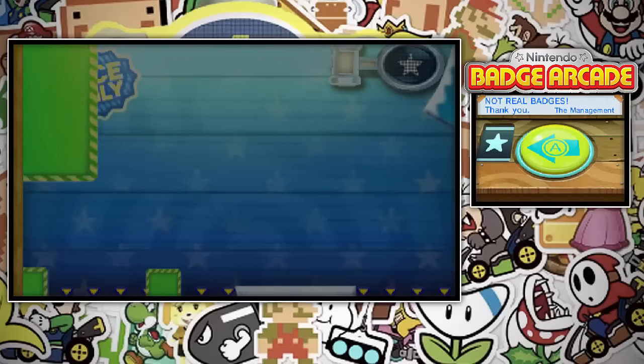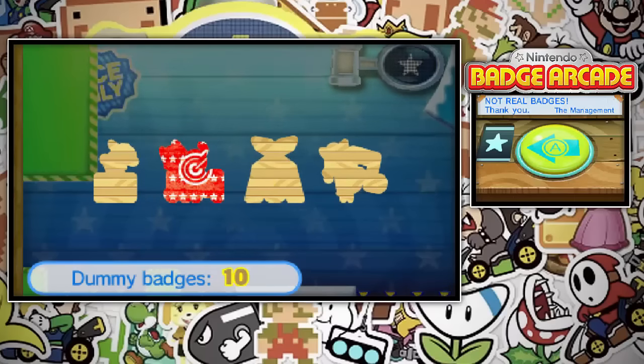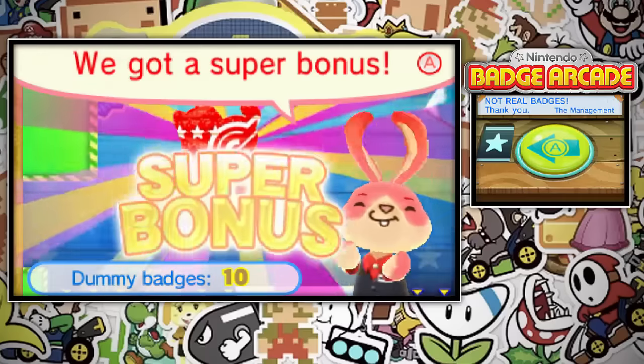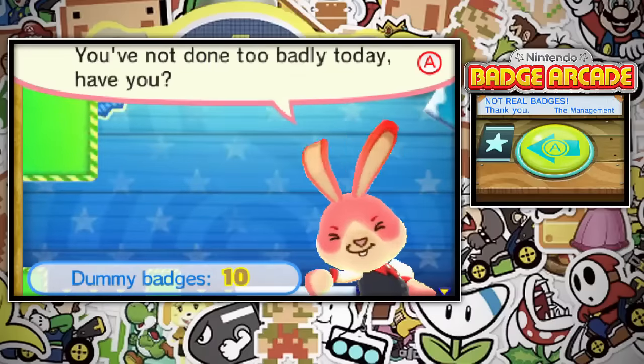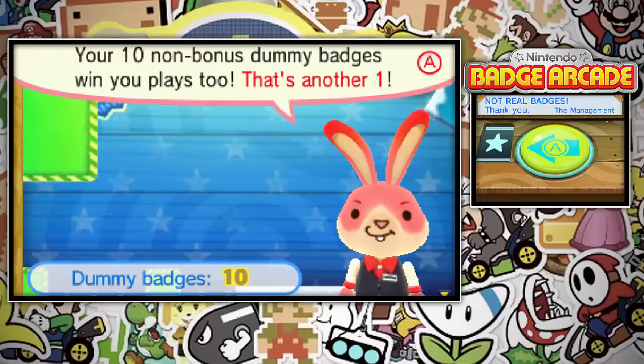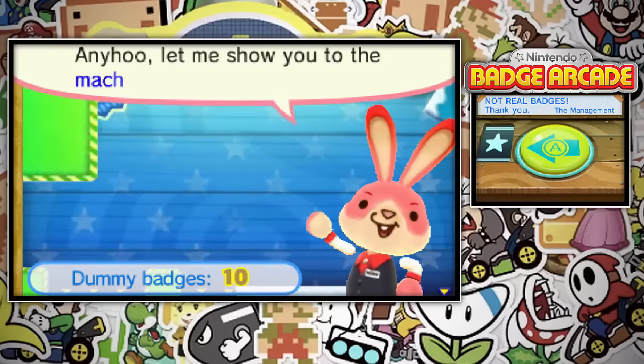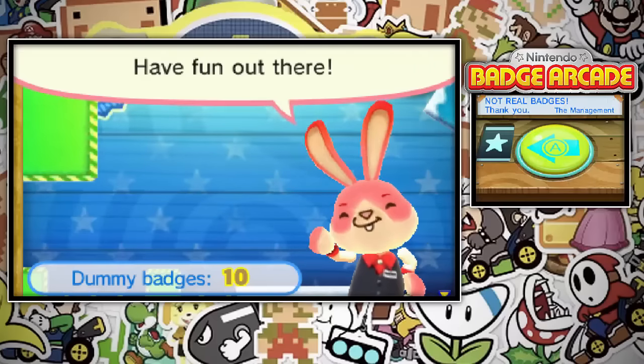Let's see what we got. Please show me a bonus badge — just one. Yeah, there you go. Sweet. We got a bonus badge and 10 dummy badges. That's awesome. Super bonus — we got a super bonus! Congrats on your big win. You've not done too badly today, have you? Have some free plays straight from the boss — three, to be exact. Your 10 non-bonus dummy badges win you plays too — that's another one. So how many is that in total? Four. Let me show you to the machine you've been training for. Have fun out there. Thank you so much, Bunny Manager.